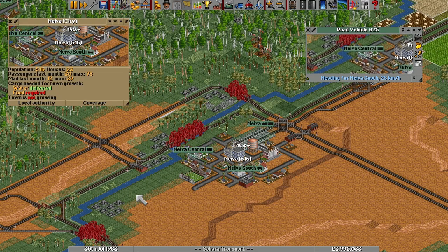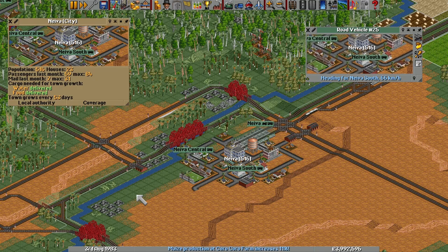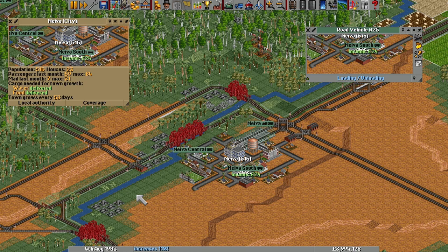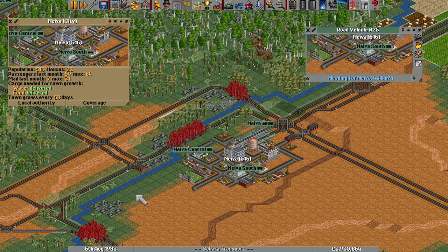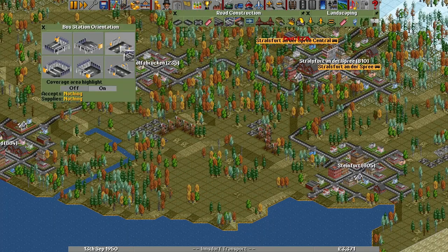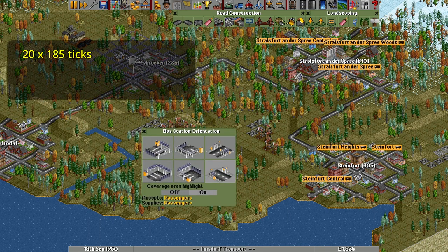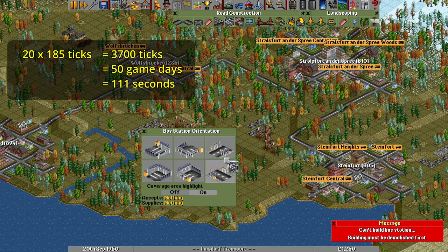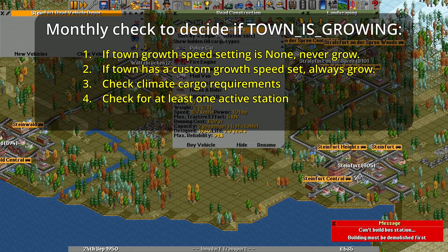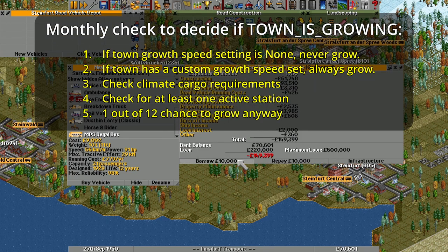If you're in the desert climate, towns on the sandy zones will require water in addition to food, using the same kinds of rules as for the mountains. Any non-zero amount of water delivered within the last month will count, and this time there's no possible substitute. A town with a population of 60 or under could still be allowed to grow without food or water, but it would have to be positively subatomic. If these requirements have been fulfilled, the town finally checks the number of active stations — meaning they've accepted or loaded cargo within about the last two minutes of real time, or exactly 50 game days (111 seconds). If there is at least one active station, the town is set to grow this month; otherwise it usually won't grow, except on a 1-in-12 random chance.